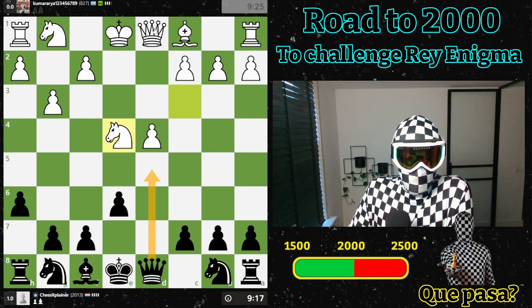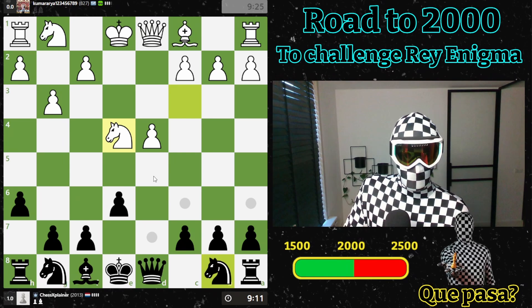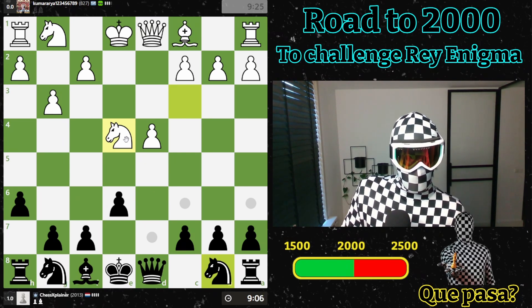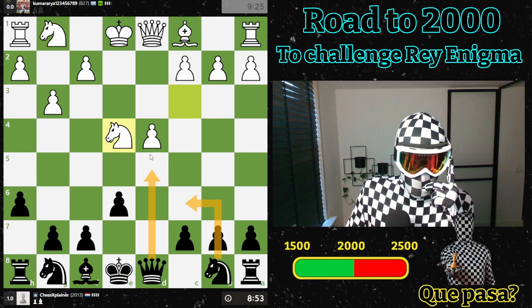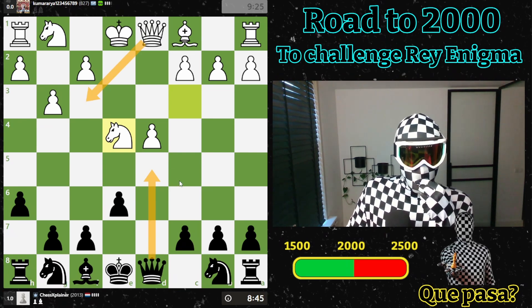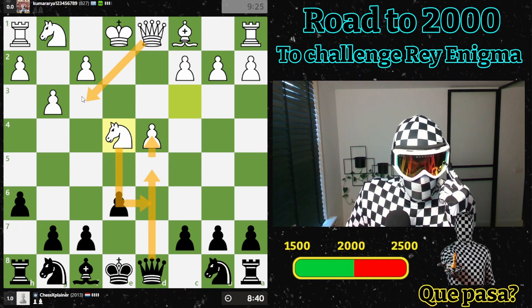Maybe this is a move, but then I think there's this response. In the end there are some ideas for him. I think this is just a better move first — to get something going on this pawn and then play this. Yeah, let's do that, so here and then here. I don't think I can take because of this move and then here.